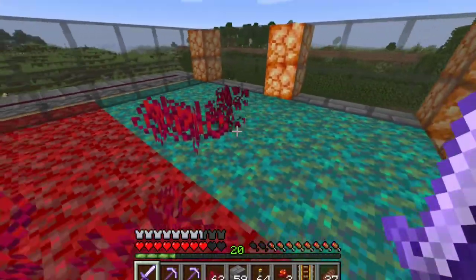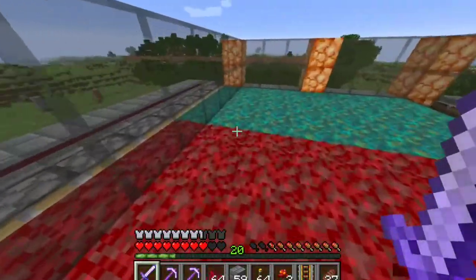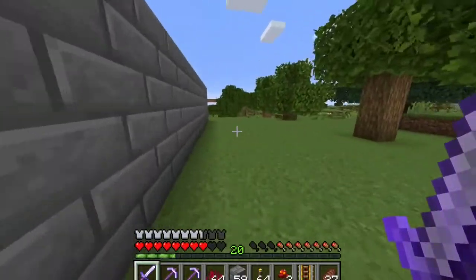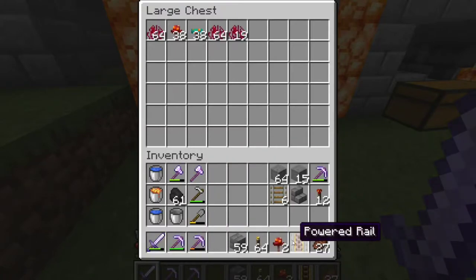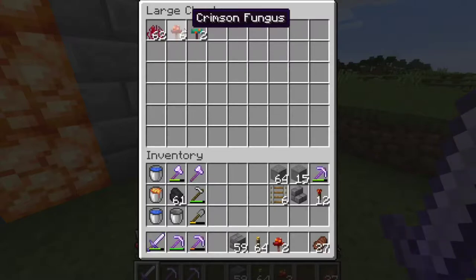Crimson fungus — and I don't see any of the green one but that's okay. So when you're done using this, just hit it off at the lever. All the way to the back here and boom — you can store all of the stuff in here. These are the funguses that we want: crimson and warped funguses. Because with those, we can actually grow the nether trees on our own, which is pretty cool.